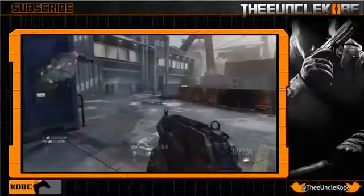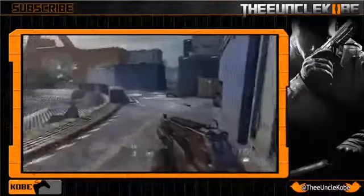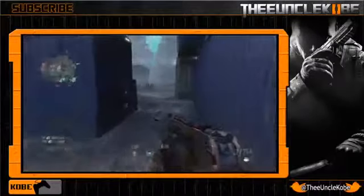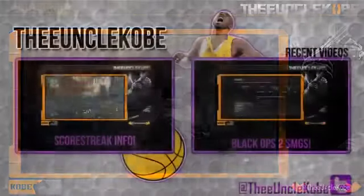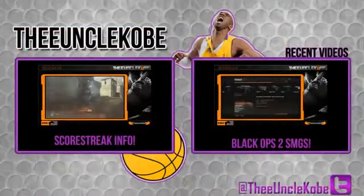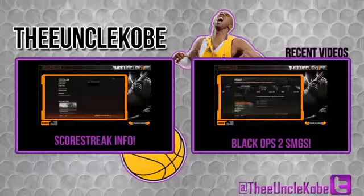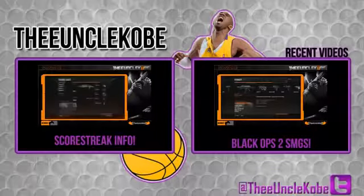Sorry I skipped the snipers — I was just super pumped for these launchers, and I pinky promise that the next video like this will be about the snipers. Anyway, if you enjoyed the video please take the time and leave a rating. On the left is a video I uploaded yesterday about some pretty important information on score streaks, and on the right is a breakdown of the sub machine guns in Black Ops 2. If you're new and like my stuff, hit that subscribe button. Thanks for watching — this was Uncle Kobe, see you guys tomorrow, peace.